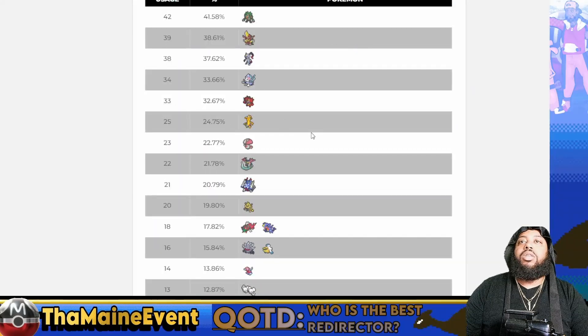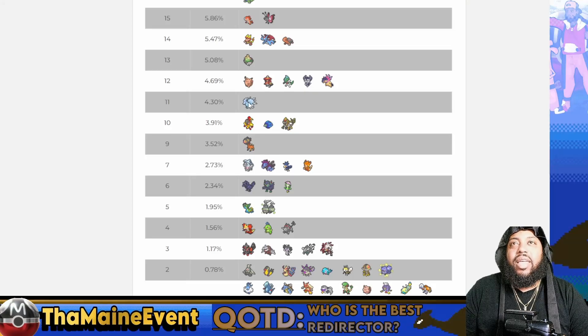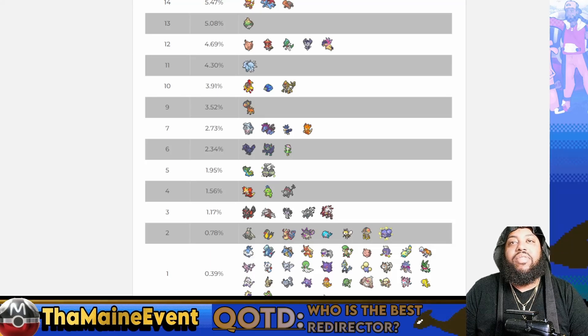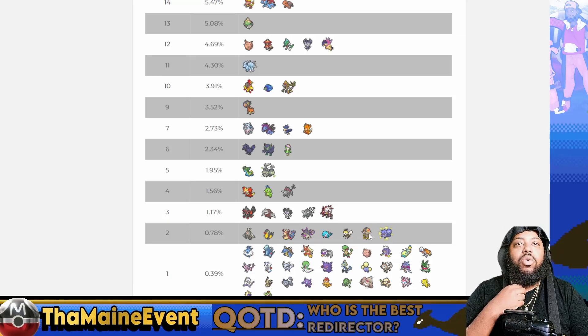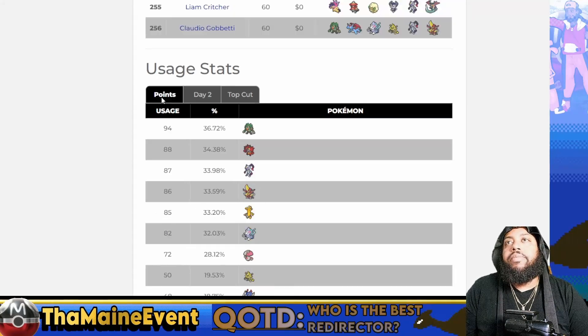Going back to Day 1 to see anything obscure: 11 Ninetales scored points, which is surprising and interesting - especially since it won the Joinville run. Two Palafins scored points, which is about what I'd expect from a strong Pokemon. Espathera scored points - shoutout to Blake who loves Espathera and also ran Palafin. There were some surprise picks: a small dragon type getting points, two Wheezings scoring points, one Slaking. The Wheezings might have been paired with Toedscruel. For Day 2 numbers, Rillaboom stays at number one, Incineroar drops to fifth but its conversion rate of 34 to 32 isn't bad at all.